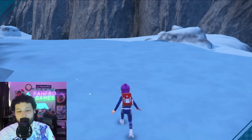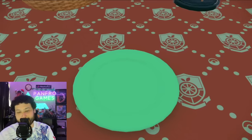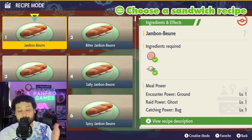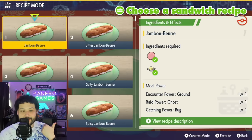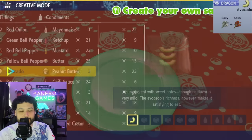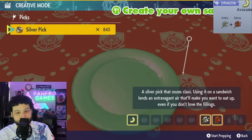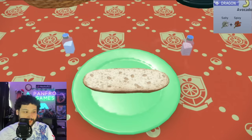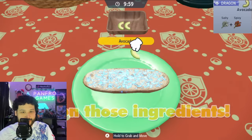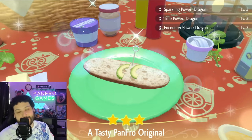Now we've got our picnic going. You can do a level 3 dragon type sandwich — or at least an encounter type sandwich for dragon type Pokemon. We're going to use the urban mystica shortcut method to get Encounter Power, Title Power, and Sparkling Power level 3. The recipe is: one avocado, one salty urban mystica, and one spicy urban mystica. Follow the recipe on screen to get sparkling, title, and encounter power level 3 for dragon type Pokemon.